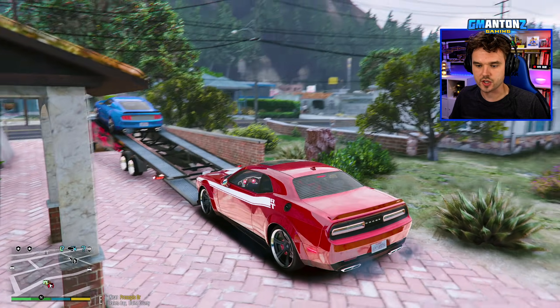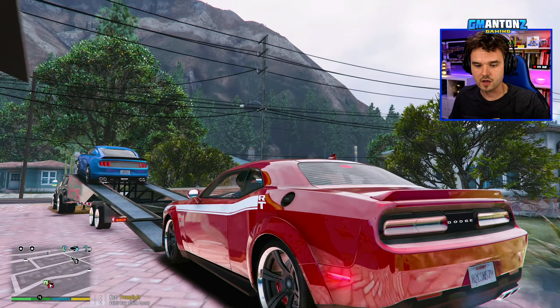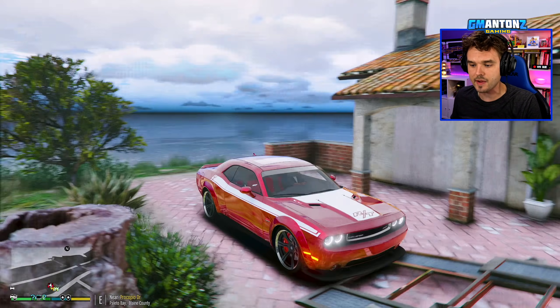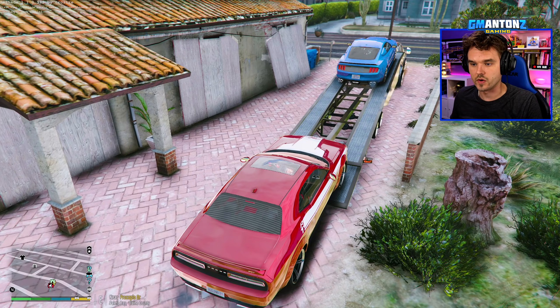She might need a bit of a push — she's very low. You can see there's a splitter at the front, and that's why it's having a bit of difficulty trying to get up. I'm going to give it a bit of a push here with my trainer, just to get the wheels onto the ramp.